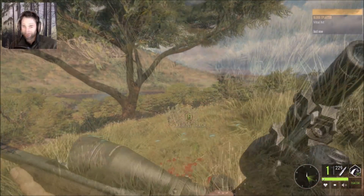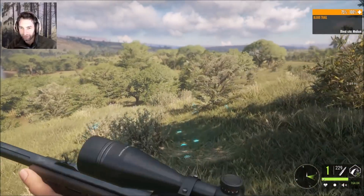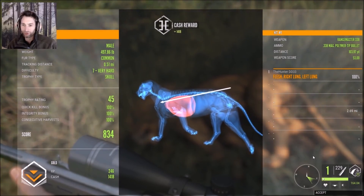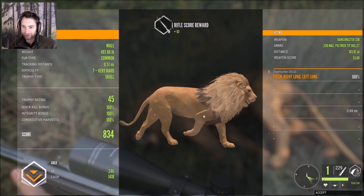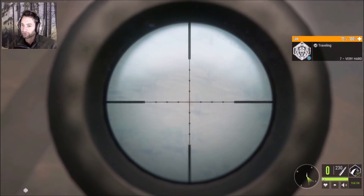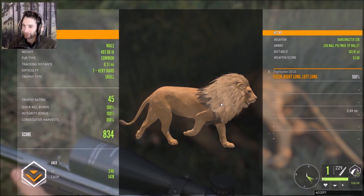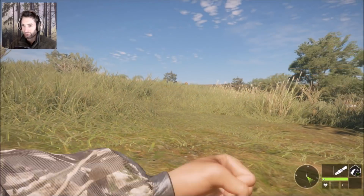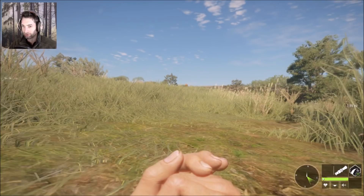That looks like a pretty good hit — vital hit, so he should be down right over here. There he is. This might be our first gold lion. He is a gold, scoring 45 — we made a double lung shot at 103 yards out. Notice how we led the lion by aiming really far in front. You want to aim like that every single time because they're almost always trotting. Aim for the front part of the front shoulder and you'll get a double lung almost every time.